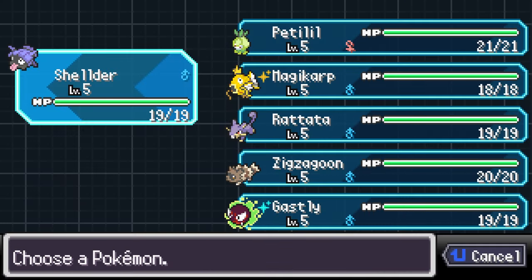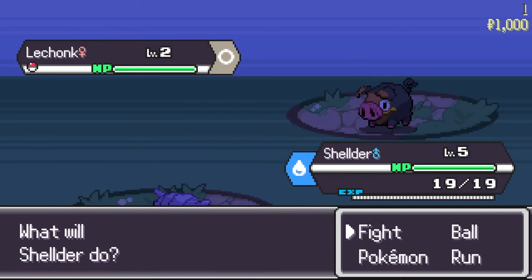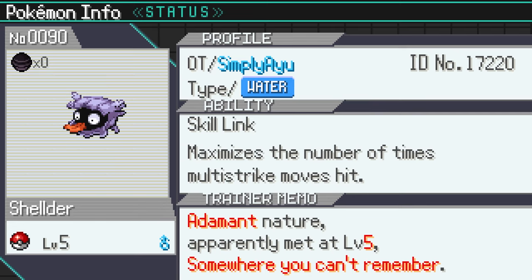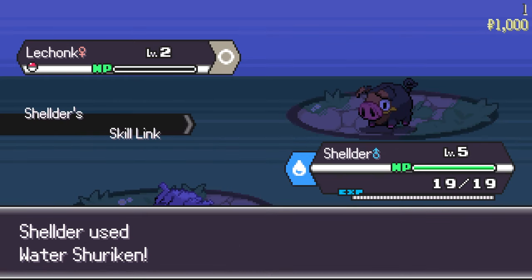Now that we are in, it's important to note that removing the Shiny doesn't matter — this is a non-Shiny Rattata but I still have the luck. Same for Zigzagoon: I removed my Shiny but I still have the luck. So if you remove the Shiny, you don't lose the luck. We have Petilil in between and it's going to spread Pokérus to Magikarp and Sheldr very early on — before floor five.